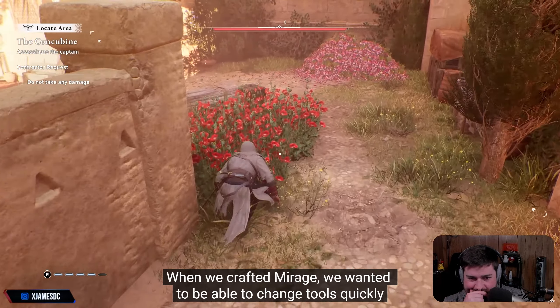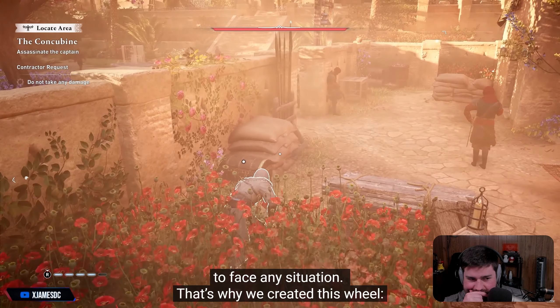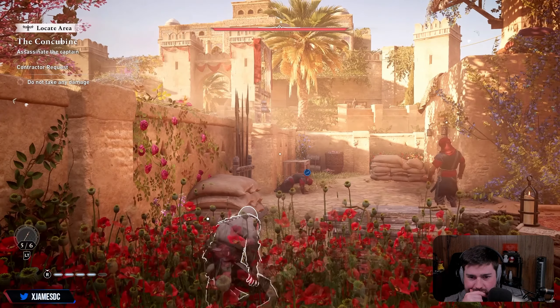When we crafted Mirage, we wanted to be able to change tools quickly to face any situation. That's why we created this wheel — very reactive, very immersive — and it will slow down time to let you react.